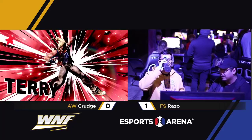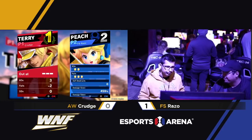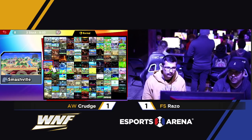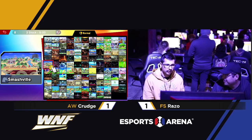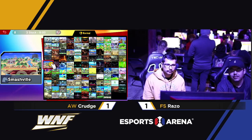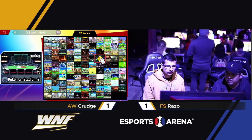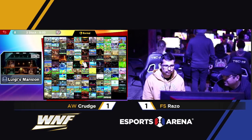Bringing it 1-1 apiece. That side B — pretty good kill confirm. I think it sort of balances out the character in that a lot of Terry's kill confirms are super close range. So maybe you think you're safe, and then he hits you with that side B and takes the stock. Razo definitely wasn't expecting it in that situation.